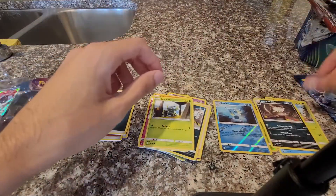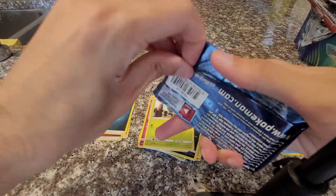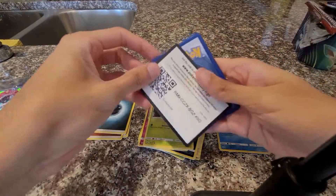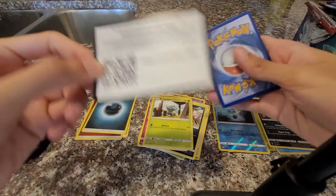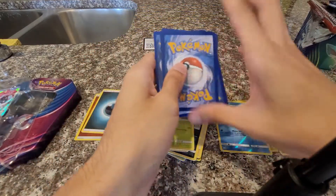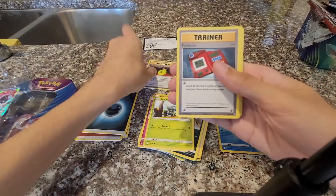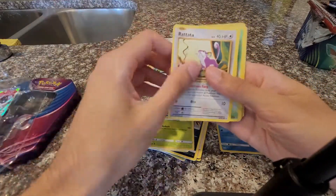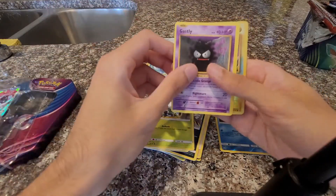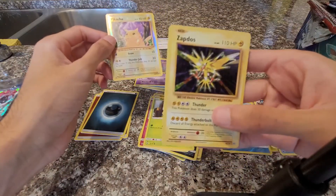We got an Alolan Raticate up top. Let's open the last one — XY Evolutions. Always hoping for a Charizard. There's the code card. Let's see what we get: Devolution Spray, Pokédex, Porygon, Rattata, Weedle, Voltorb, Poliwag, Gastly, a reverse holo Pikachu, and oh — a nice holo Zapdos!